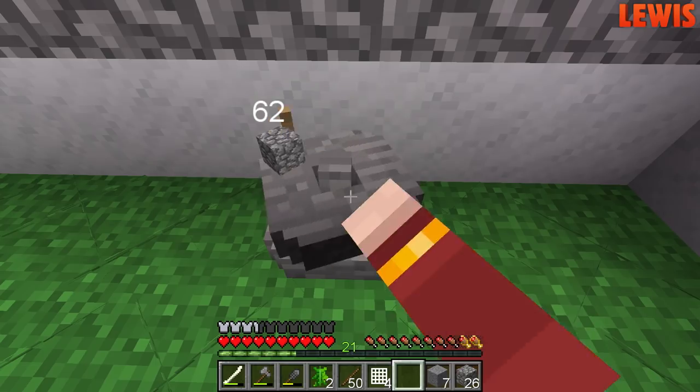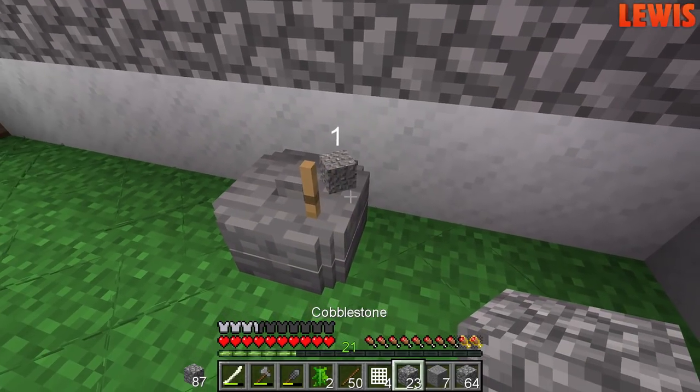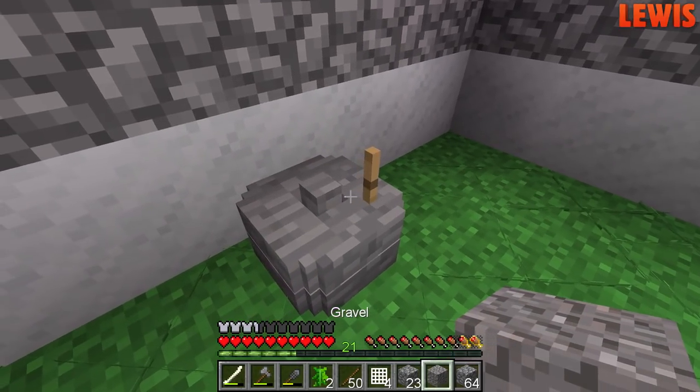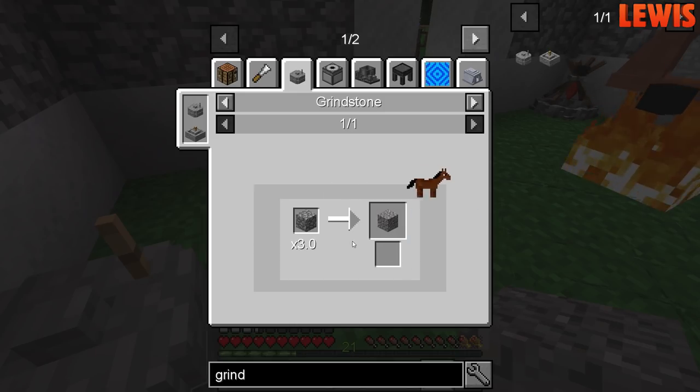Now this is grinding. It grinds cobblestone into gravel. That's handy — pretty useless. I haven't really figured out... I'm sure there was a way to make resin. Maybe that was the millstone.